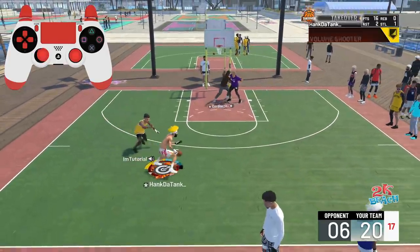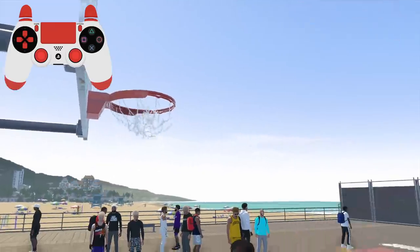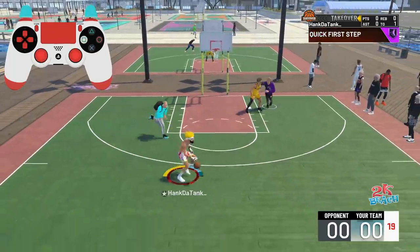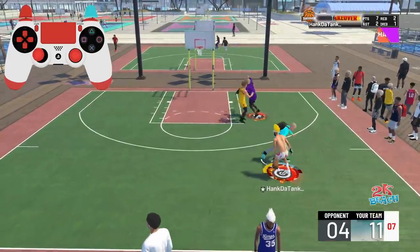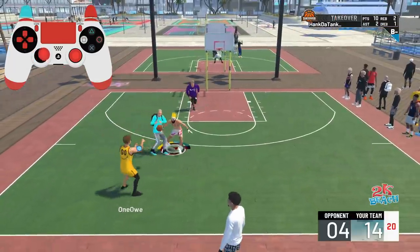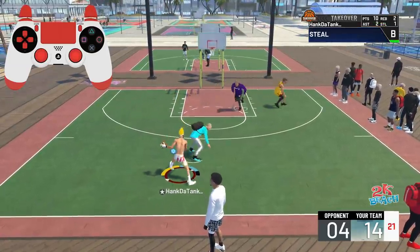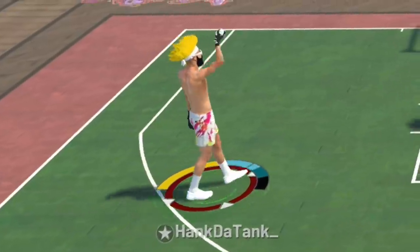You guys are just here to know how to do this teleport speed boost that sends you flying across the court and your opponents literally cannot stop you. You can just run and then fade and they cannot stop you. I'm going to show you in My Court with the controller cam on the top left so you guys can follow along, and I'll explain it so you understand how to do it and become unguardable.